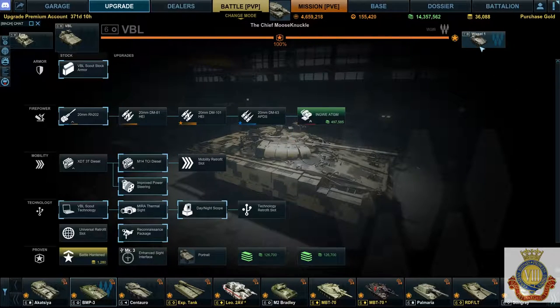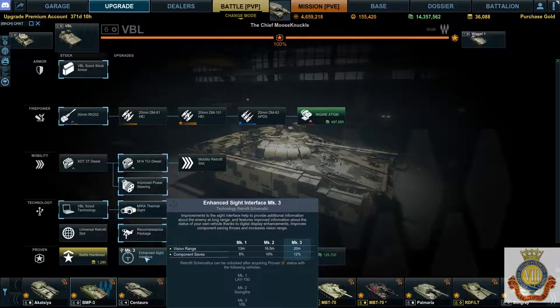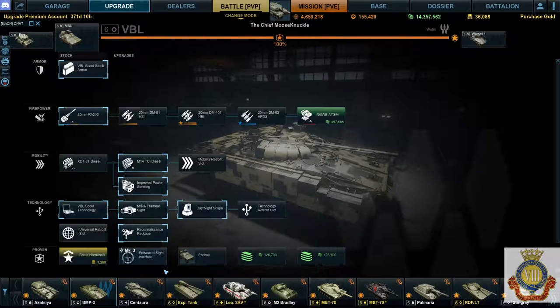Moving over to the VBL, you have the enhanced sight interface — again a vision range boost, this time 20 meters — plus a little bonus of opponent saves at 12%. If you're kitting out for pure scout and pure vision range, stack this one with the recon package for an extra 50 meters total. Combined with a high camouflage tank and added camo, you're peaking your scout abilities to the max.